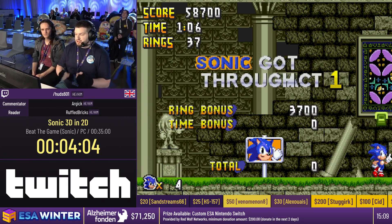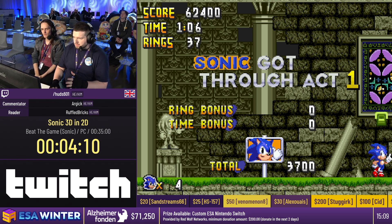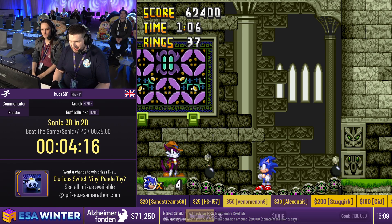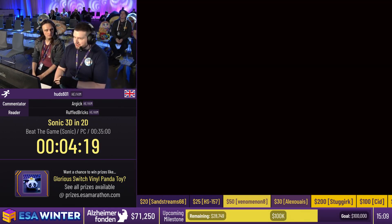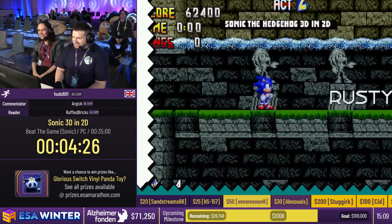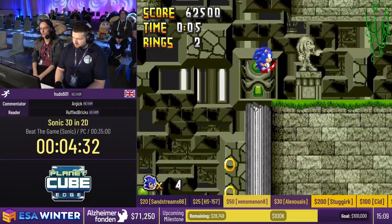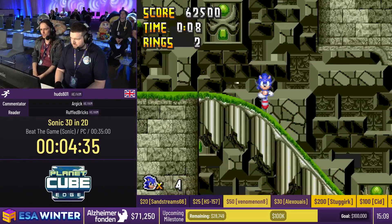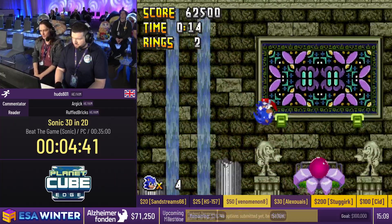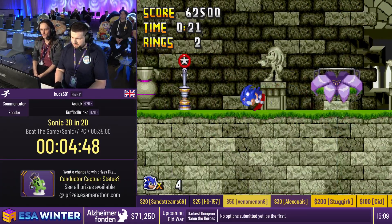One of the mechanics in this game is the ability to keep shields between zones, and it's incredibly important. We're going to pick up the fire shield here. I want to keep it all the way through Rusty Ruin 2 and Spring Stadium 1, and have it for Spring Stadium 2 - if I do, it opens up Knuckles' route, which is a one-minute time save. But it means I have to play the next two levels perfectly with no backup. The elemental shields - fire, thunder, and bubble - are the same as in Sonic 3.